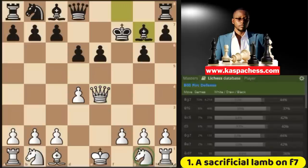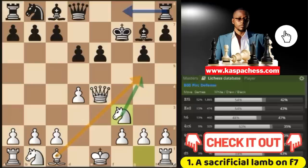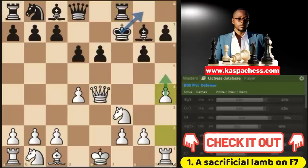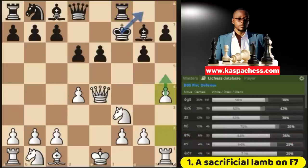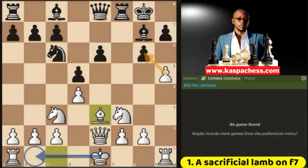For example, black may play bishop g7, then you go knight to f3 first. Developing your knights before any other pieces is always advantageous. Rook f8, then you go pawn to h4, immediately wanting to go h5. If pawn to h5, you have knight g5 check and on the next move you're going to win the pawn on g6, which is not good for black. So this is one example of how you can use your bishop as a sacrificial lamb on f7 to slow down black's game.